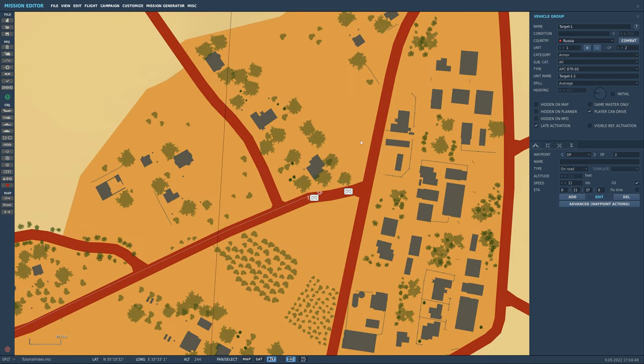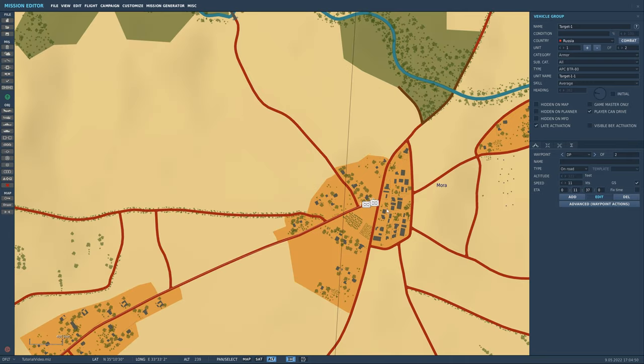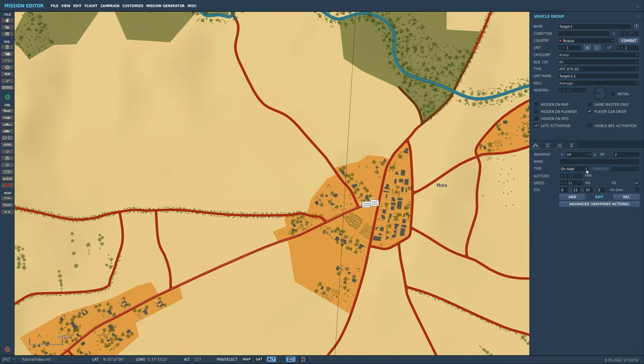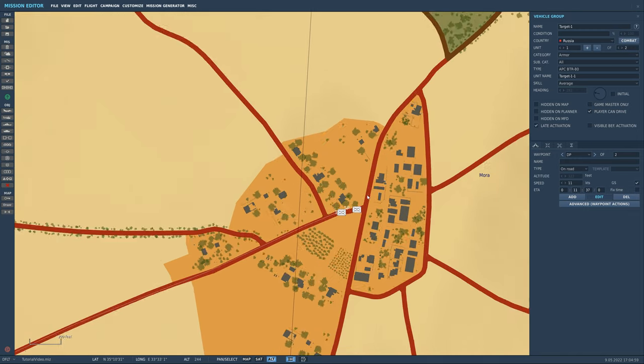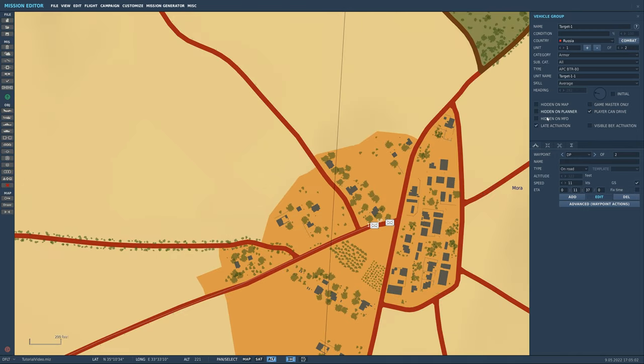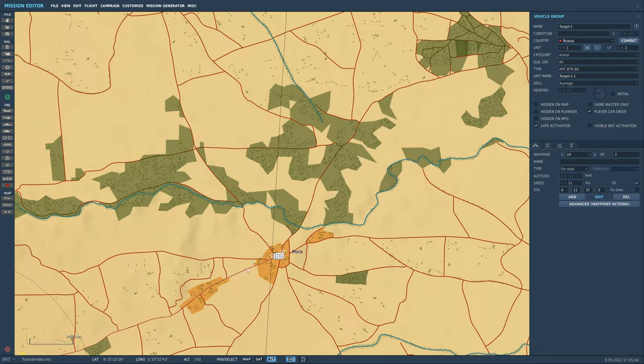If you don't know how to do that, I've got plenty of earlier videos, but just a quick recap: you come down to the waypoint actions, switch your type to 'on road', hit add, place a second one, and it should make sure both your waypoints are on the road. Then hit late activation, which is just this tick box up here.